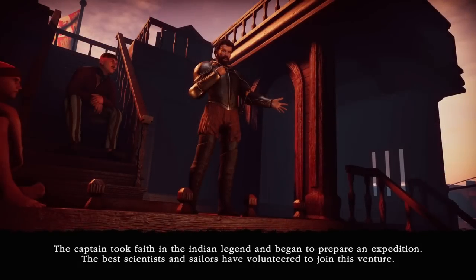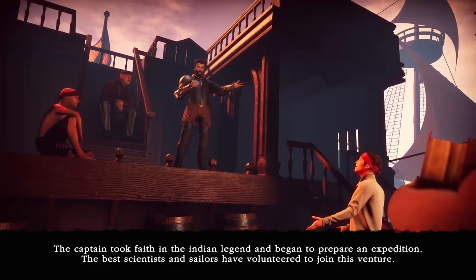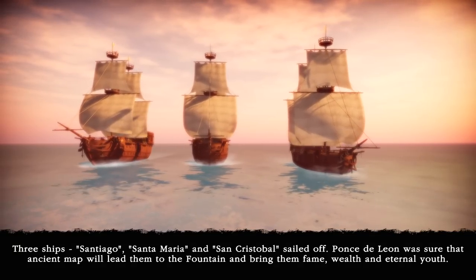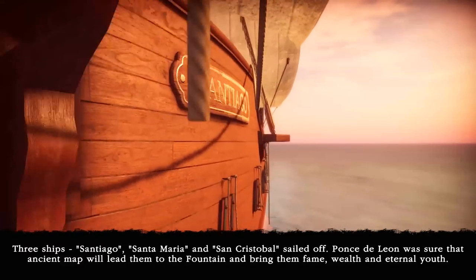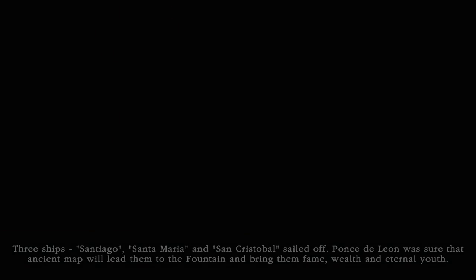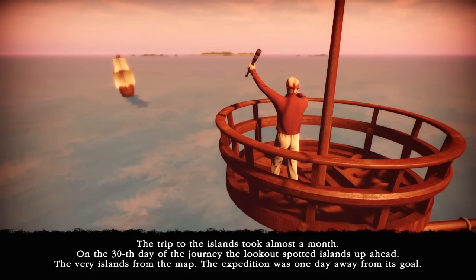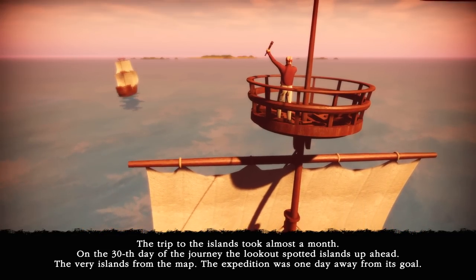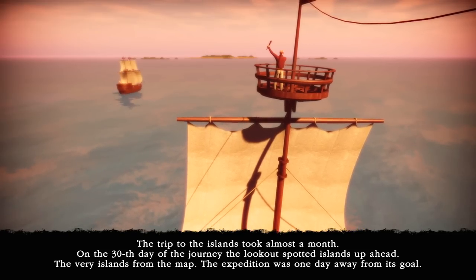According to the legend, in the center of Bimini lies the Fountain of Youth. Anyone who drinks from it will get health and youth for many years ahead. The chief also gave him an ancient map covered with Indian inscriptions. The map showed an undiscovered group of islands — the location to search was clear, but the inscriptions were still a mystery to uncover. The captain took faith in the legend and began to prepare an expedition. Three ships — Santiago, Santa Maria, and San Cristobal — sailed off. On the 30th day of the journey, the lookout spotted the very islands from the map. The expedition was one day away from its goal.